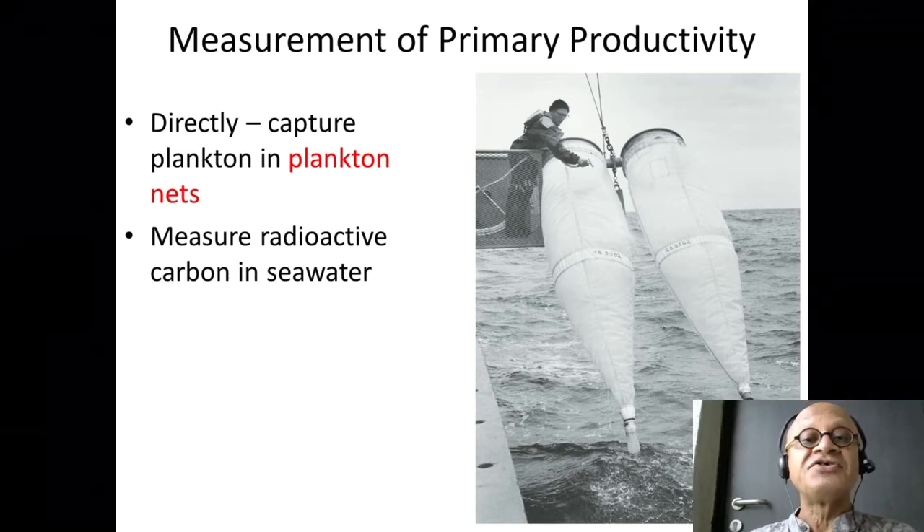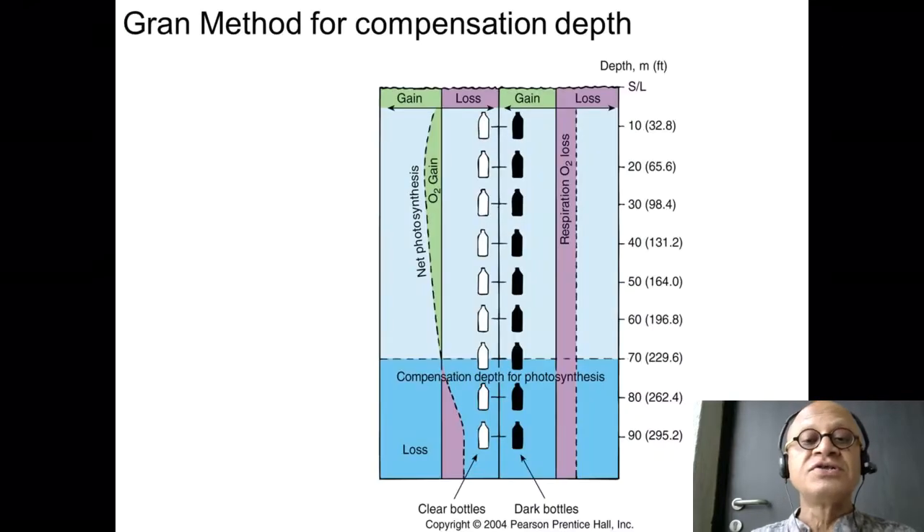But there is a more sophisticated way of measuring using radioactive carbon in seawater. You are essentially using bottles. One bottle is allowed to receive light, so it's transparent, and the other one is covered with black paint so that no light goes inside.